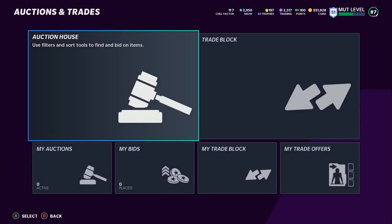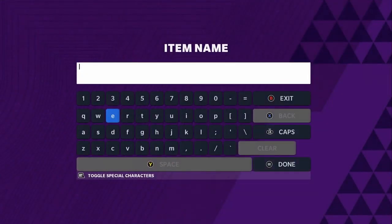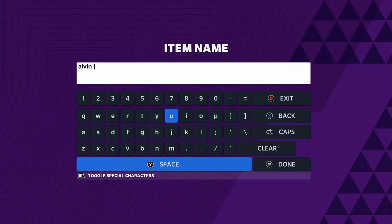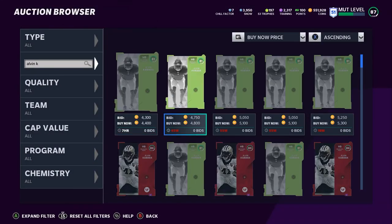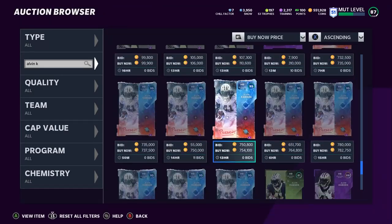Let's head over to the auction block. So the first guy on this list — I usually type these in because it's a bit easier than searching for them, but I'm probably not going to do that after this guy right here depending on overalls. Alvin Kamara is going to be the first guy on the list. He just got a new card.